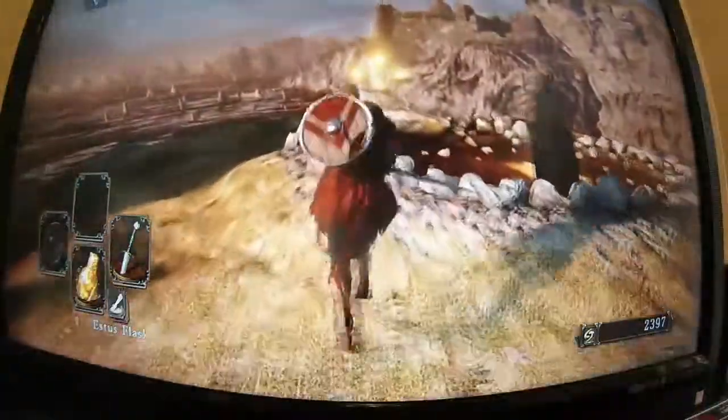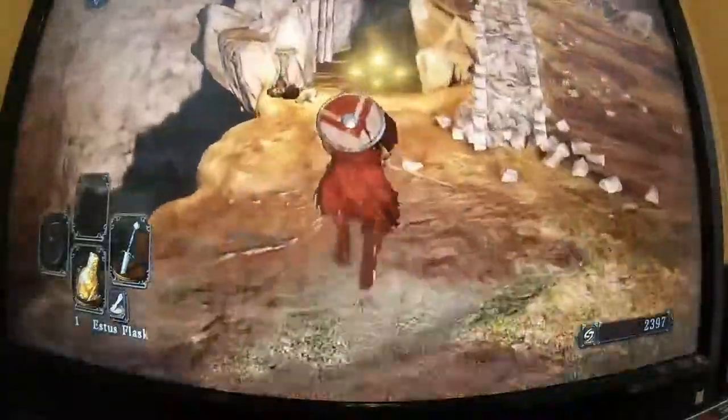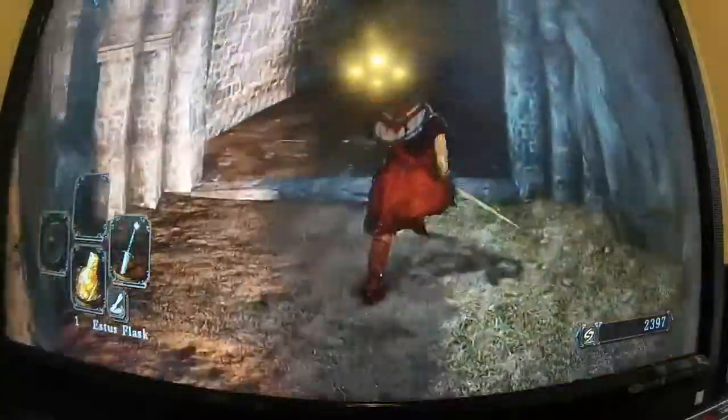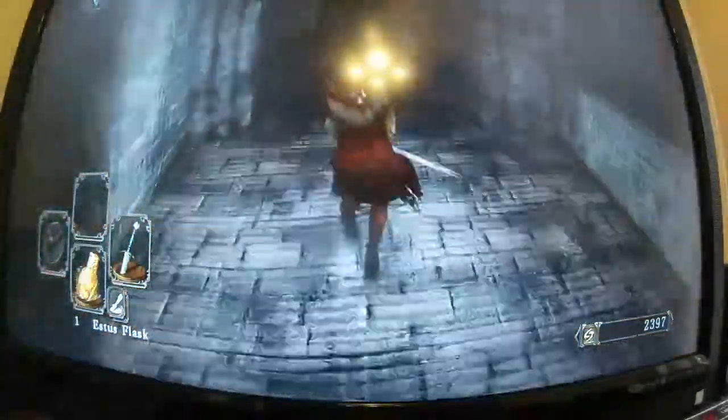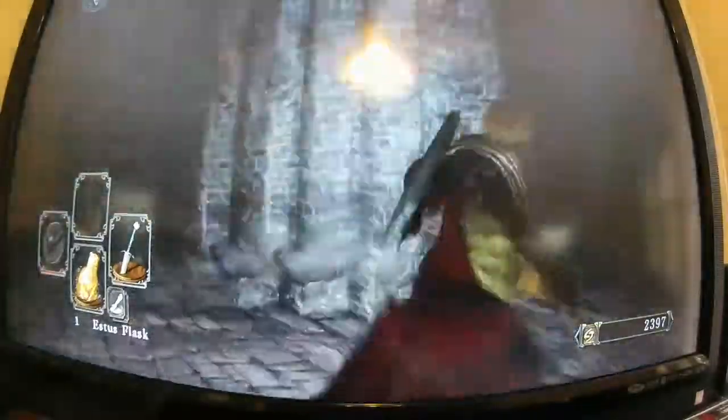We're going to go to one of the first areas that you should be going to. You come back across the bonfire, you see this pathway right here. You come through here, there's a chest on the other side right there — it's the rusted coin.